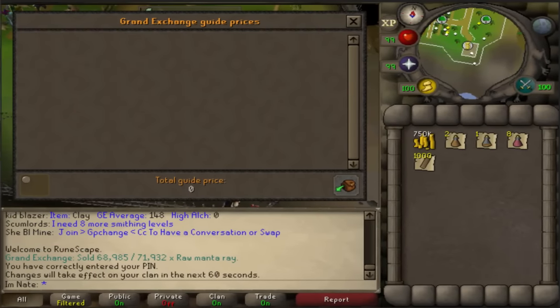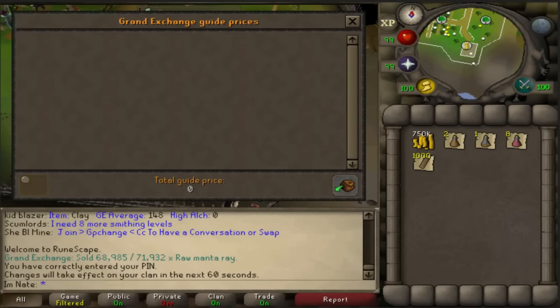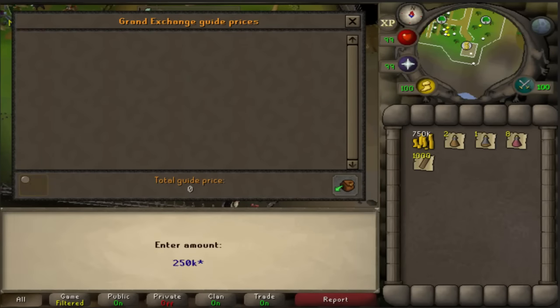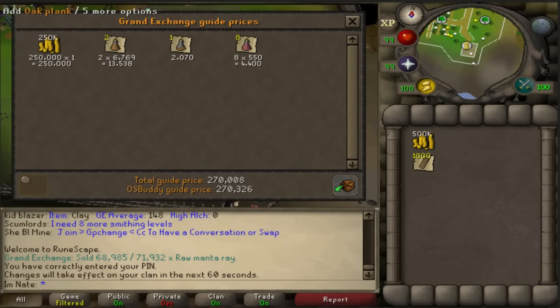You need a willow log every single trip and a dueling ring to teleport back to Castle Wars. Here is a price check of the supplies I used in the 23 minutes 25 seconds it took to make the 1000 planks — I used about 250k cash on potions, and that matches what OS Buddy price check shows.